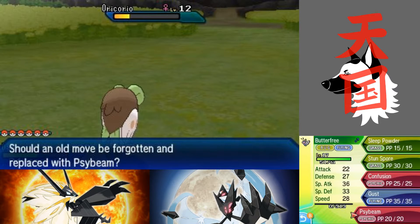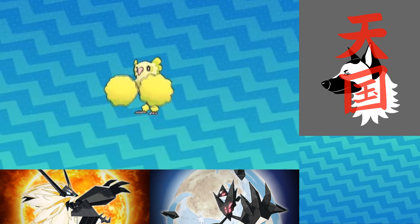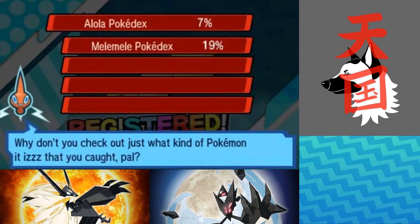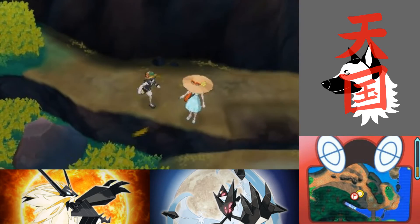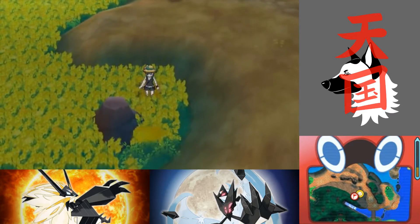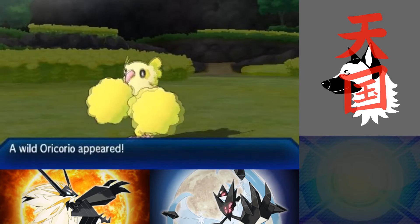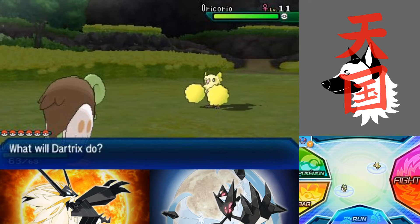Butterfree is about to learn Psybeam here — an upgraded version of Confusion. Thanks Butterfree. Let's continue on forward. There are different versions of this little Pokemon. They're based off of different dances of the world. This one's just a cheerleader — a Pom-Pom style. There's a ballet dancer if I'm not mistaken and like two other ones. I went to the wrong area, not where Nebby is. So I'm gonna backtrack. Oricolio? I'm not sure how to properly say its name. Since I already have one, I'll just run away.